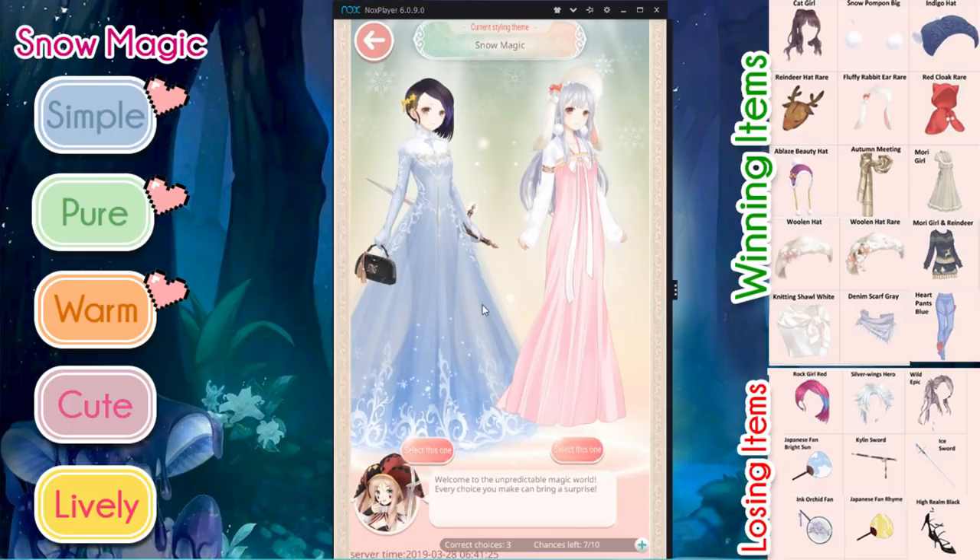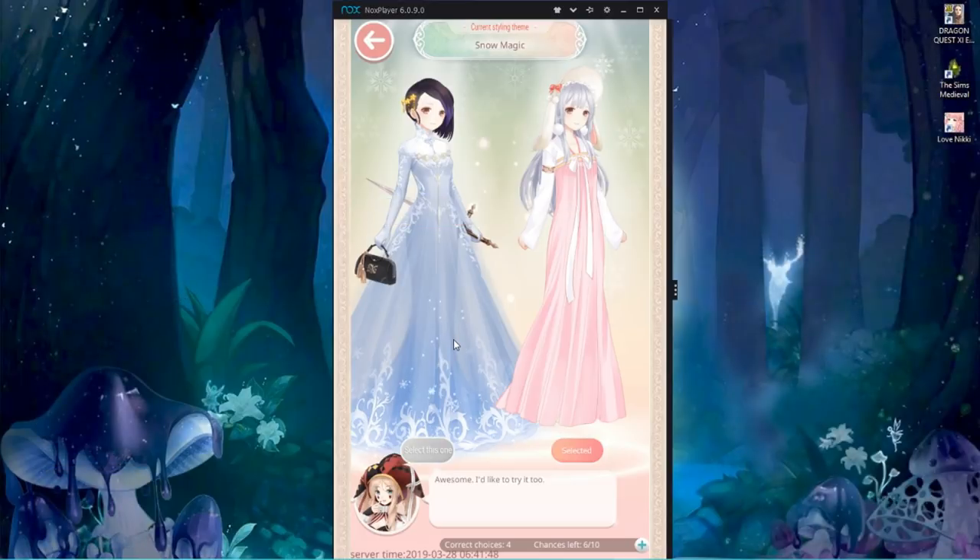Okay, so this is actually making it a lot easier for me because it's giving me pretty much the same theme every single time. There are a total of five themes. I'm going to go with the one on the right, because the pom-poms are usually high-scoring in warm themes — even though the one on the left is, like, an actual snow-inspired dress.